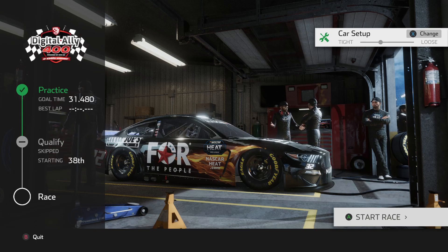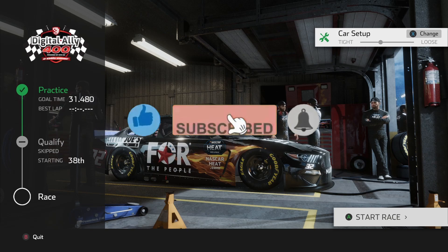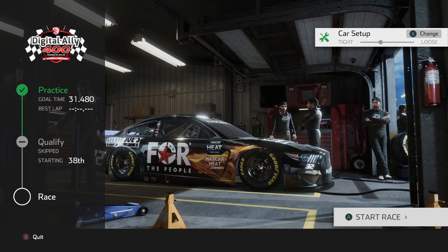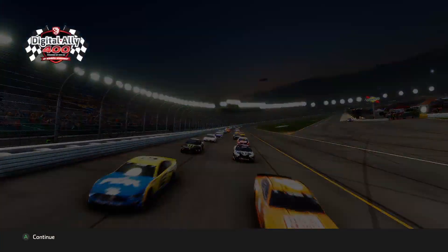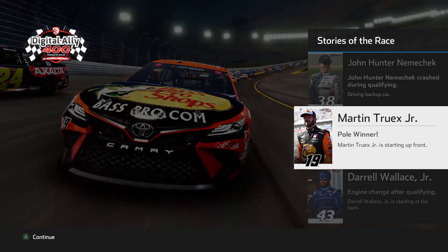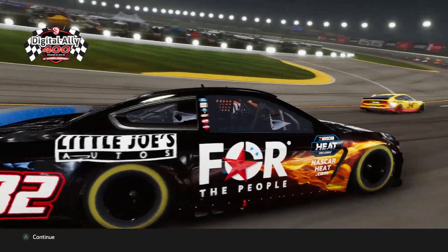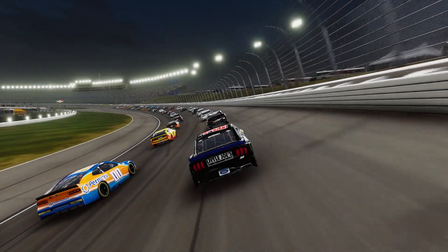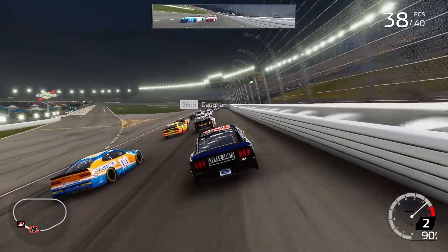Alright, we're back with race 8 in the 12-race season — a short season. We're going to be at Kansas Speedway racing in our Ford Mustang, flames on the side, number 32. Not gonna practice, not gonna qualify. Here we go on expert level. Thanks to everybody for watching — please leave comments below, hit the like button, subscribe, and click the notification bell. Starting in the back, 38th — let's do it.